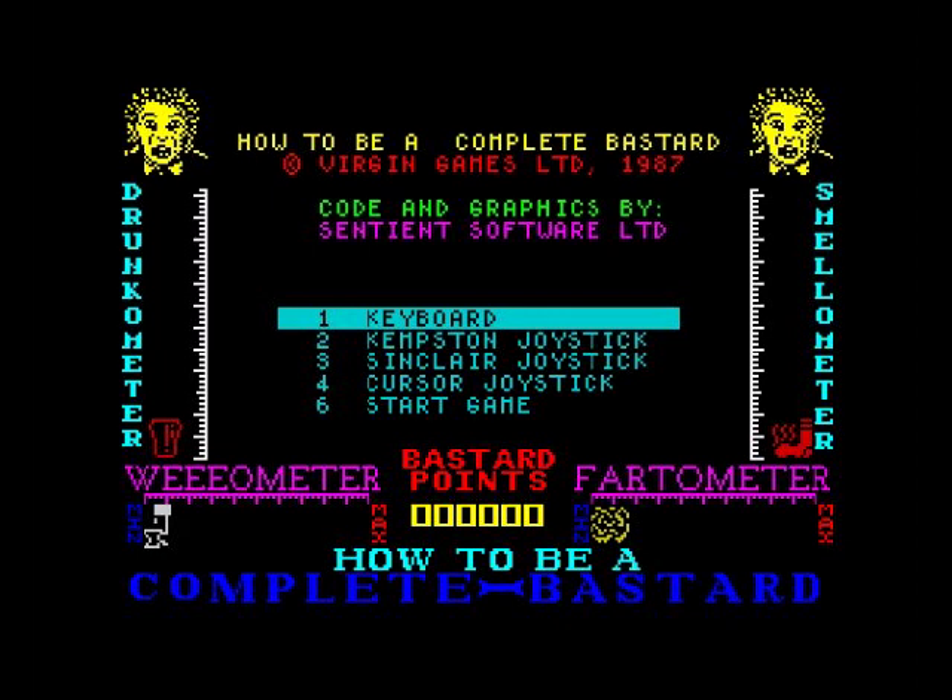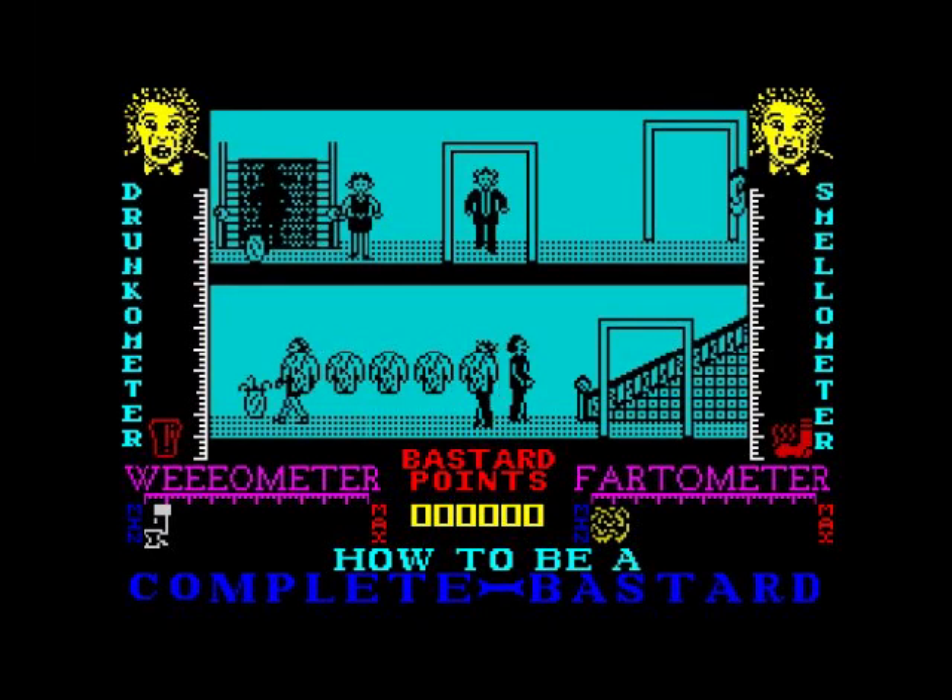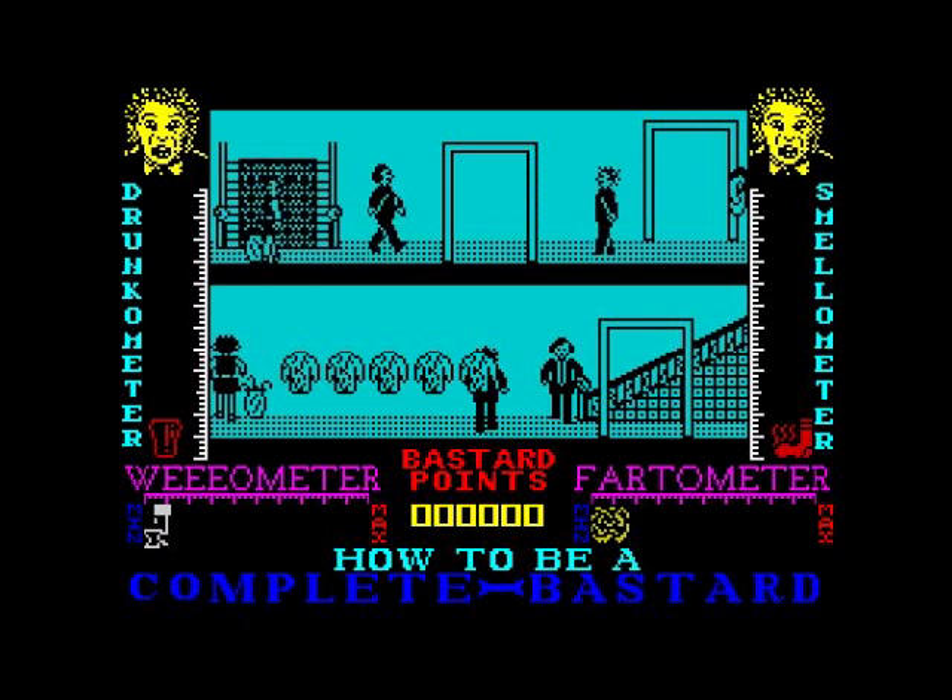Right, so we've got a Smash-o-meter, Drunk-o-meter, Wee-o-meter, and Fart-o-meter. Basically, as it says in the title, you've got to be a complete bastard. The keys are Q, A, O, P, space, and as you can hear this is the 128k version — there's also a 48k version where you don't get the AY sounds. Graphics are monochrome.